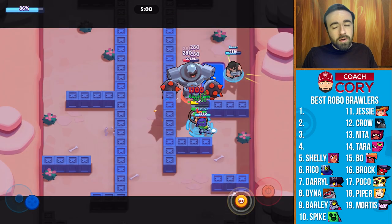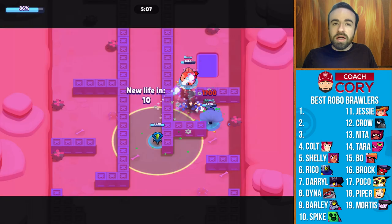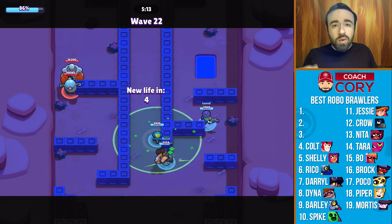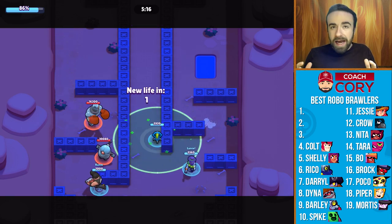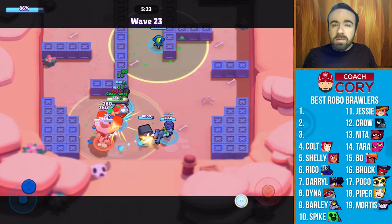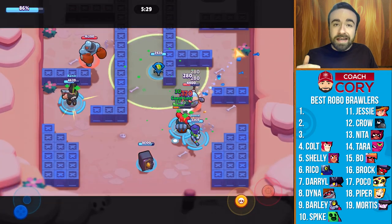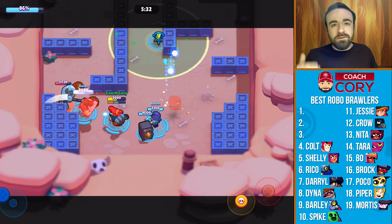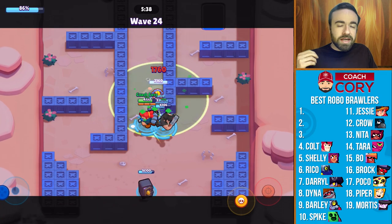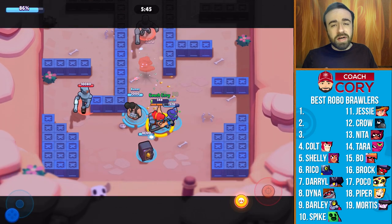At number 4 we have the last old king of Robo Rumble, and that's Colt. Colt is still a really good option because he does the most damage in the game. It's easy to hit your shots with him — very fast, especially with auto attack, you can just spam it. His star power helps him out a good amount, allowing him to avoid some damage from the ranged robots and get away from the boxer robots. Colt does a little bit more damage than Ricochet, and combined with higher move speed and even a little bit more health, he ranks higher.